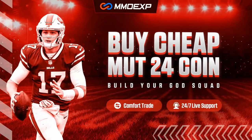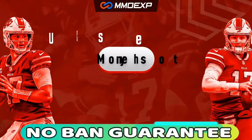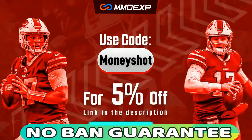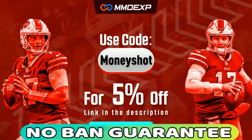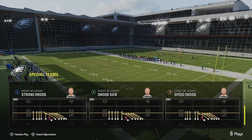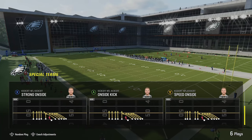Fastest, cheapest, and most reliable coins in the market with a no-ban guaranteed delivery. Check out my coin sponsor mmoxp.com and use discount code MONEY SHOT for 5% off your order — link in the description below. Welcome back, Money Teams — this is Mad Money Shot, Sniff of the Mad Cheese, and as always I've got another special teams video for you guys today.